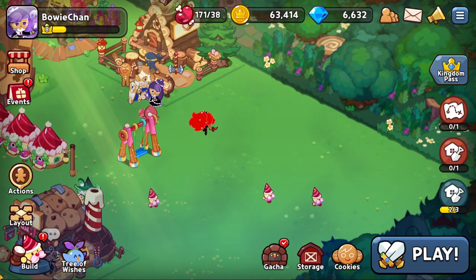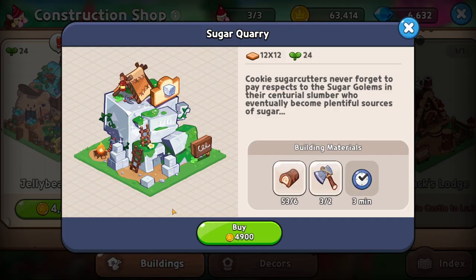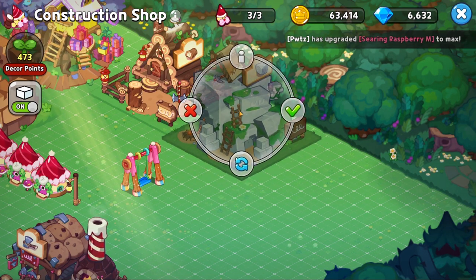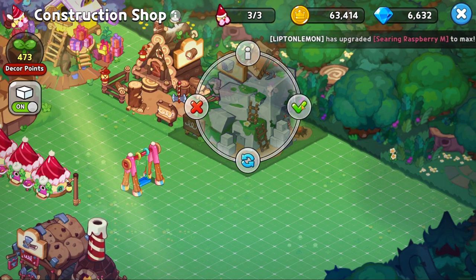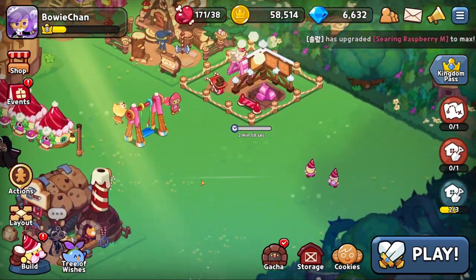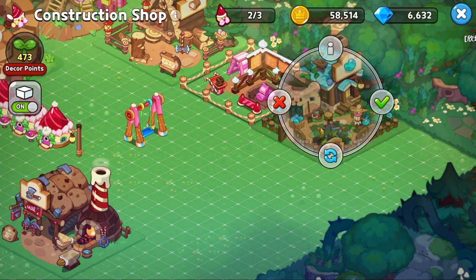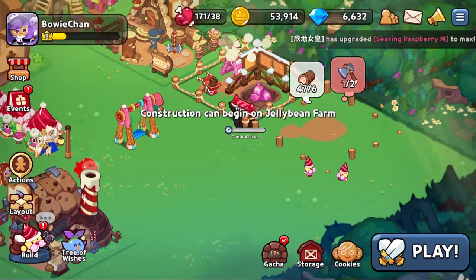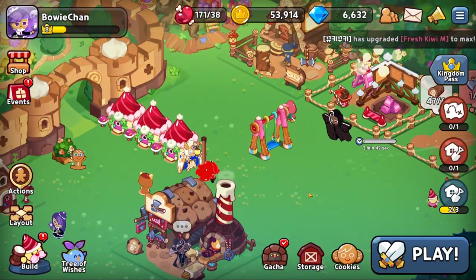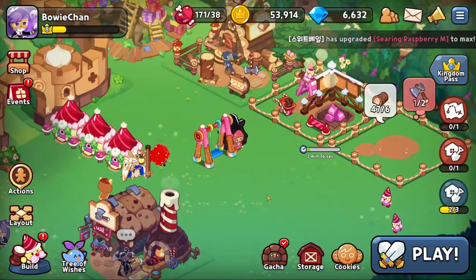We also have something in the build menu, which means we need to make a sugar quarry — something we couldn't do last time. There we go, sugar quarry, only three minutes to build, very very nice. We also want to make a jelly bean farm. We're missing one axe unfortunately, but luckily we'll get that pretty soon and then we can build the sugar mines.